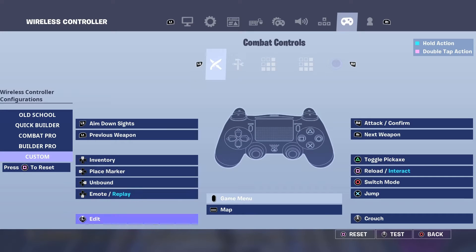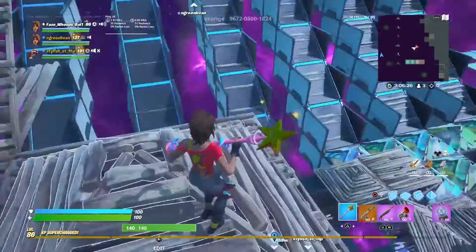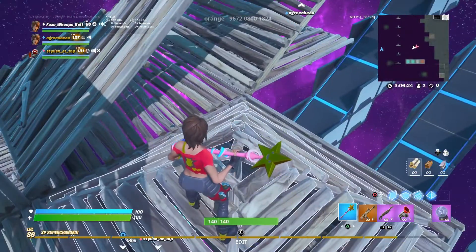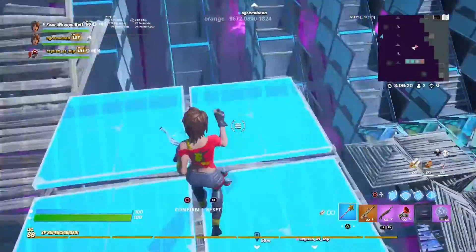Left joystick to edit — go to edit controls, left joystick. I know it says unbound but it is left joystick. Completely on controller, no macros. And then R2, then circle to confirm.